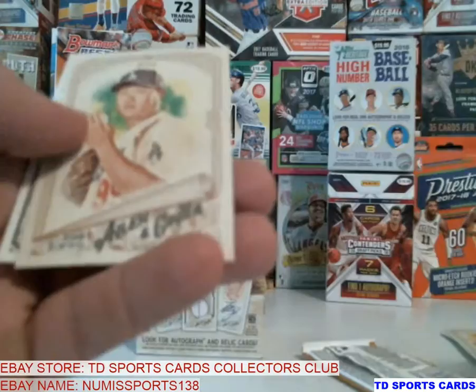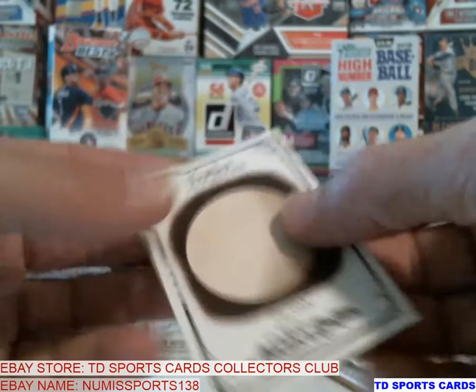We got McDonnell, Rodan, Rembrandt, Ryu, Joe Mauer, and another moon — Triton. That pack was a little less to be desired. We'll see what's in this one.